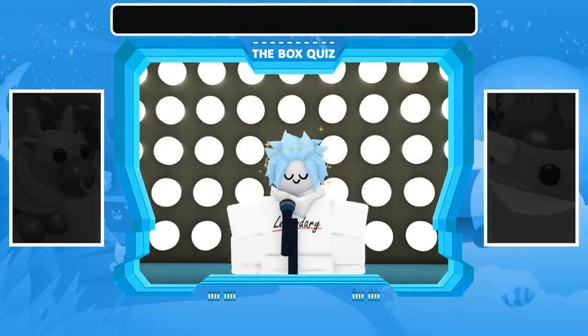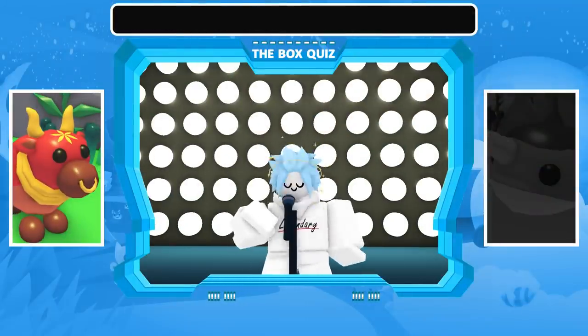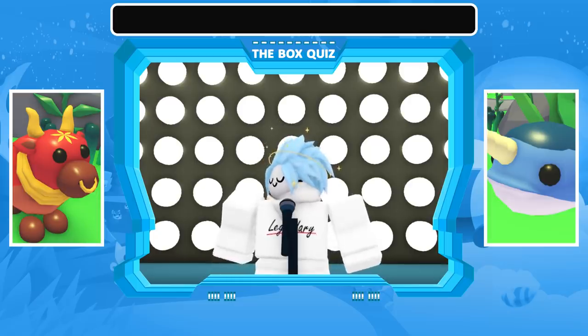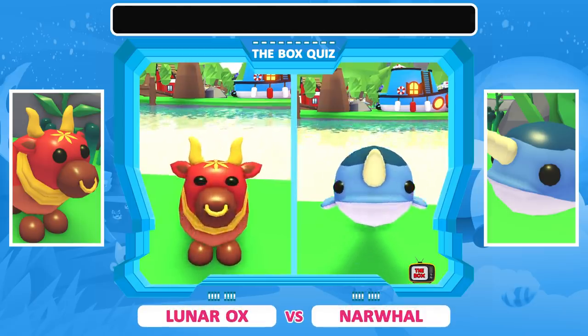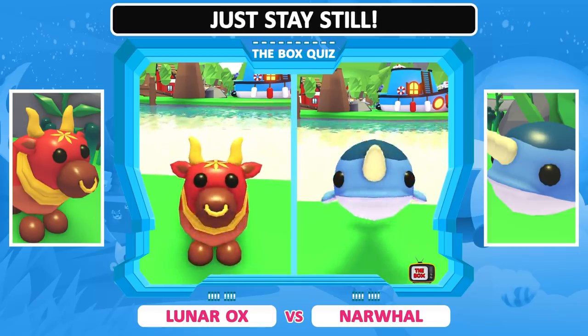Ladies and gents, boys and girls, it's just stay still time. The Lunar Ox is going head to head against the narwhal. The aim of this game is to select the pet you think will stay still the most whilst we take a picture of them — if they move, their photo will be distorted. Ok, to the battle arena. Both pets move quite a bit, but which one will look like their original self the most after our photo? Contestants, just stay still.